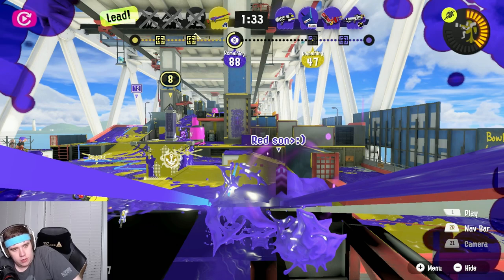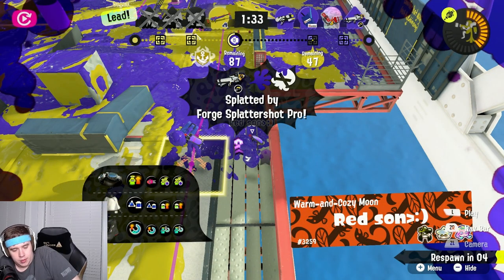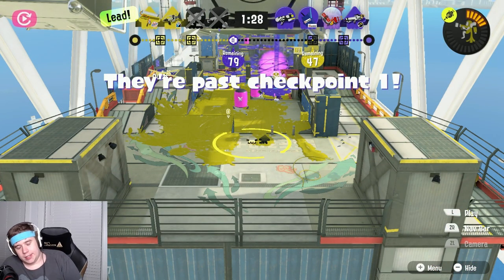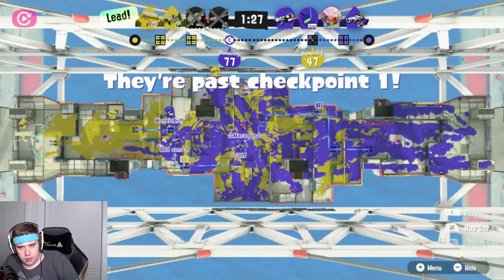Ideally in tower control, everyone not sitting on the tower is positioned in front of it enough to where they can just ride it for free. If you're not in that type of position, you probably don't need to get on tower yet — look to play for an advantage. The other problem with constantly sitting on tower is that you're becoming predictable for the enemy team, so all of these ledges that we talked about that you may potentially threaten become less effective.